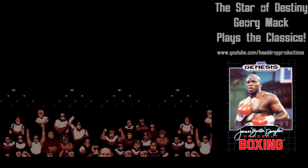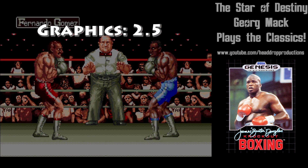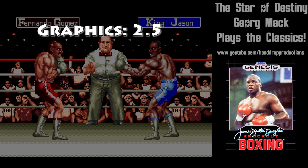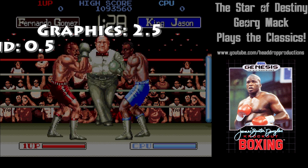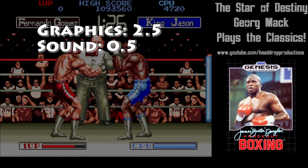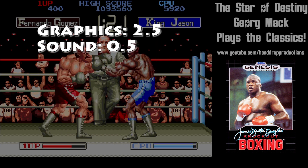When it comes to grading James Buster Douglas Knockout Boxing on Sega Genesis, graphics get a 2.5. The sprites look good, the referee is a nice addition, and there's a crowd in the background. Sound gets a 0.5. The sound is pretty barren — no music during fights, and the sounds aren't pleasant or varied.